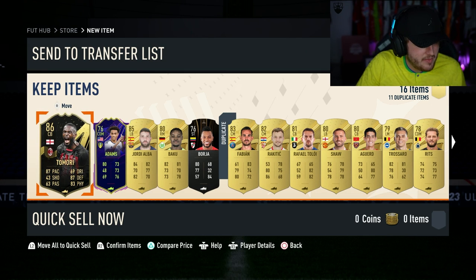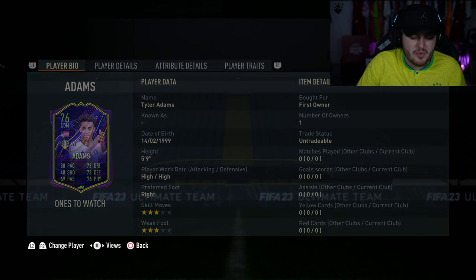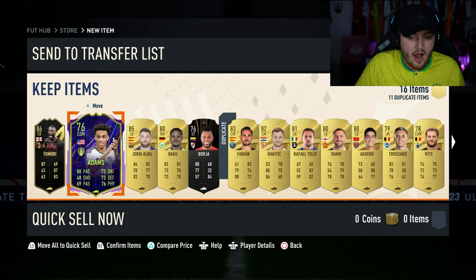Is Best of Team of the Week out now? Best of Team of the Week is out in packs — that makes total sense. Our actual promo player here was Tyler Adams, and we just got Tamori in the pack. That's not bad, actually. Tyler Adams is getting an upgrade — I assume he will, because I do think USA will get a win against Iran.